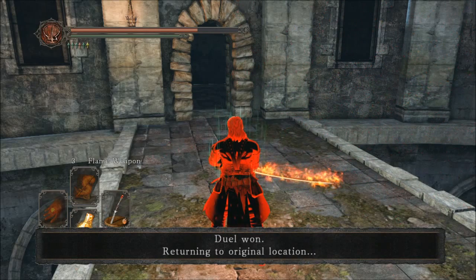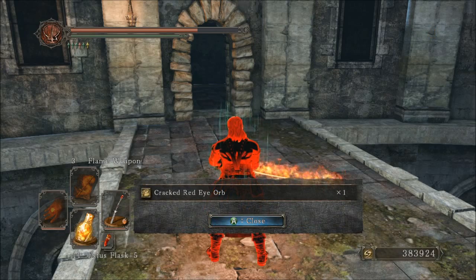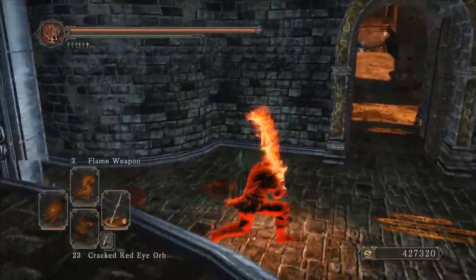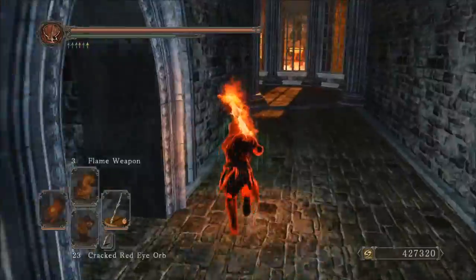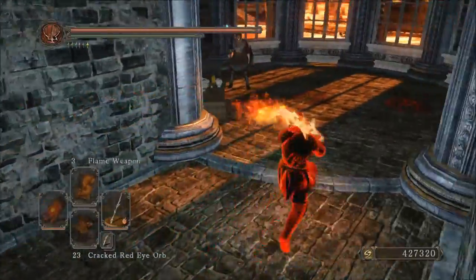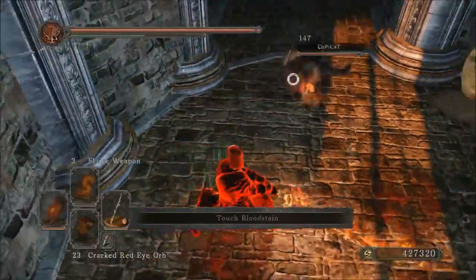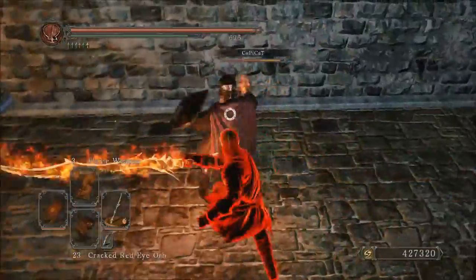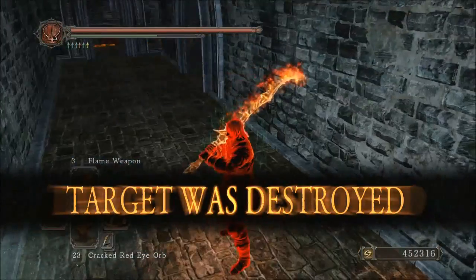The bleed poison setup — I actually started with a dual poison setup using two poison Manslayers, and you can poison somebody in essentially two dual-wield hits, which was very effective. Then I switched to the bleed version, which takes more hits but bleed is a way of still getting damage out of a dex weapon by spamming R1.